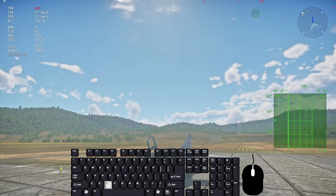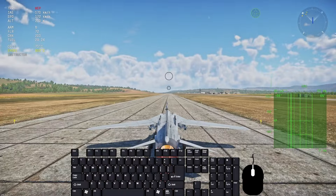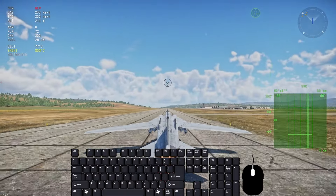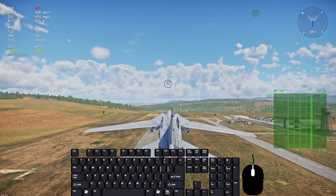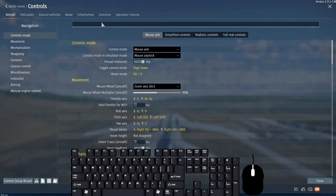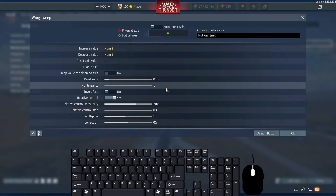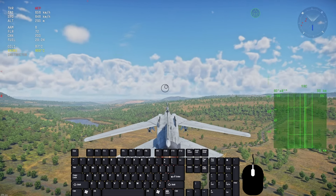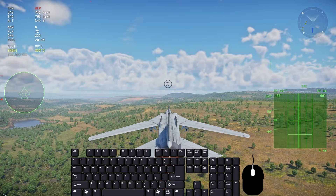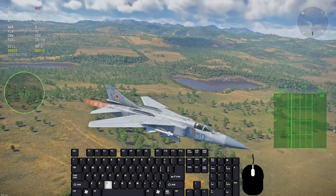Another plane people like to buy is the MiG-23 ML. It gets access to radar-guided missiles, but they're extremely inefficient compared to the R-24Ts it also gets. This plane requires an extra set of keys. Go into controls and search 'wing sweep.' You need a key for 'switch wing sweep mode' and a key for 'wing sweep' itself — make sure to enable relative control on it. Without relative control, the value jumps back to 50 as soon as you release the key, which you don't want.